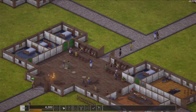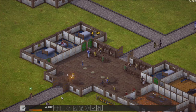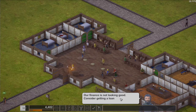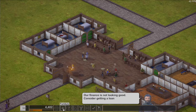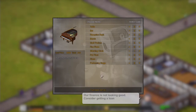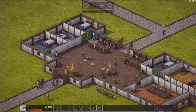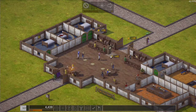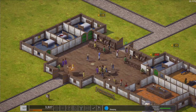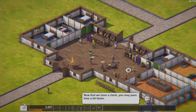What do we actually need? Income is not looking good. Consider getting a loan — I don't really want a loan though. I want to get a standing clock so I can fast-forward time. Can we put it there? No we can't. I might put it there — okay, now we can fast-forward time a bit. Let's just see what actually happens.